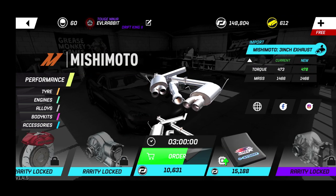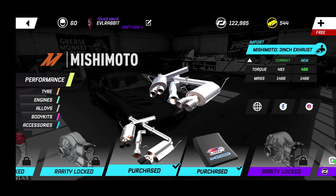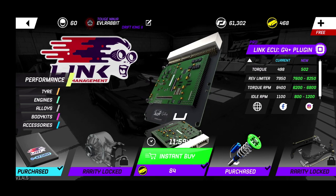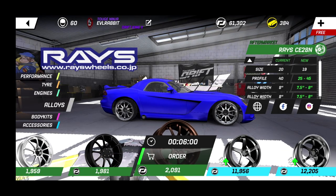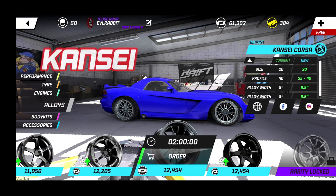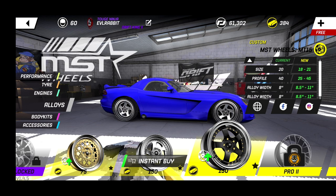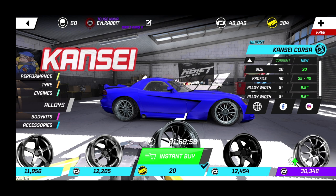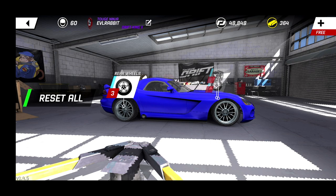We're going to get into more parts — exhaust, tuner — as much power as we can out of here from the get-go. Definitely throwing on the pro suspension and a pro tuner while we can, plus links engine management. Now we need to go to alloys because we need some good wheels on this car. I love these wheels — I used to have them on my 370, and I have them on the GT86. We're going to go with the Kanzi wheels, buy those, and we're back. 713 horsepower.